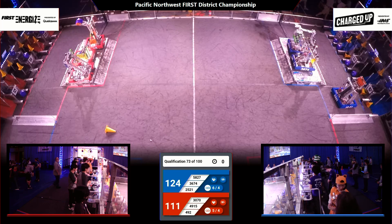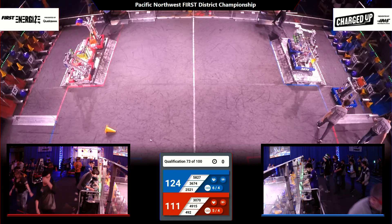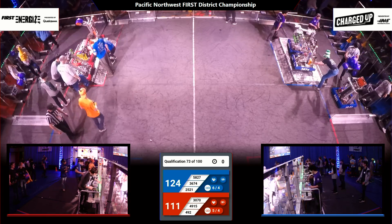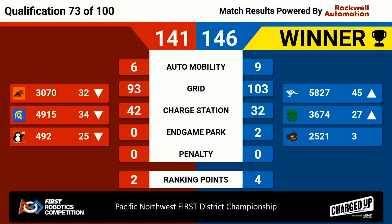Qualification match 73. Official scores coming your way in just a moment — stay put. Scores for match number 73 are official. A back and forth match, but this one goes to the Blue Alliance, 146 to 141 — just five points separating our teams. And those four ranked points help CERT hold on to that number three position as everybody else shifts around them. We're 73 matches into our qualifications, nearly three quarters of the way done, and we're starting to see some things solidify.